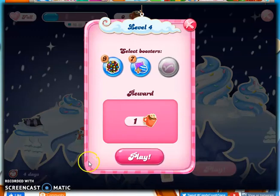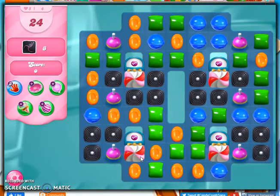Hi everyone, it's Leo421, your Candy Crush Helper, here to help you solve the puzzle of level 4 in Candy Crush Saga's special event, the Winter Festival.